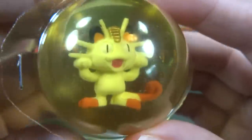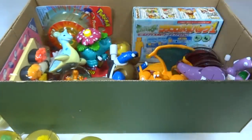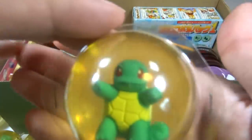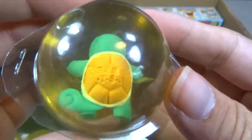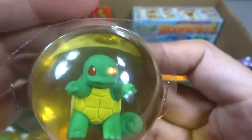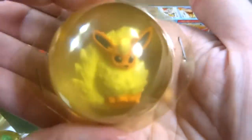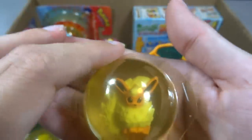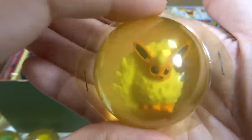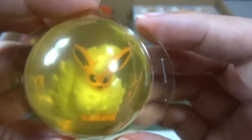Nice Meowth. Here's another one — a Squirtle. Nice face. There's a... oops, there's a Flareon, sorry. I'm looking over here, not at my hands. This is a Flareon. Big fluffy tail. Nice Fire Pokémon.